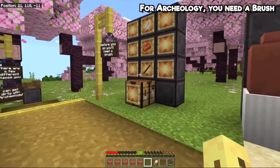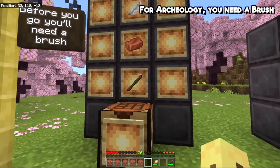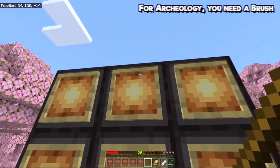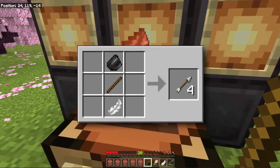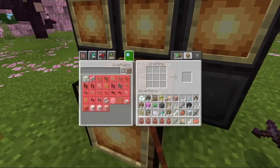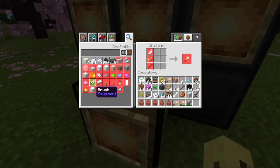Instead, it is to craft yourself a brush — do you like this fake crafting table we've got here? If you use these three ingredients together, kind of like an arrow but you use copper instead of a flint, you'll be able to create a brush from scratch.